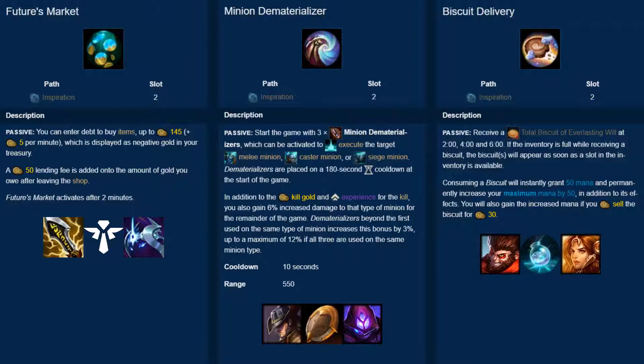To conclude, Futures Market helps champions reach important spikes before their opponents. Minion Dematerializer allows mages to clear waves easier in the mid game, or lets melee supports safely secure cannon minions, and Biscuit Delivery provides a huge amount of in-lane sustain.